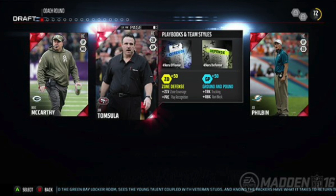First thing you're going to do is pick a coach. You're going to have three options to pick from, and it's always going to be different every time you play this mode. Say you pick the 49ers coach — you are going to be using their playbooks on offense and defense, and also their team style. The 49ers coach is focused on zone defense and ground and pound. I'm assuming that based on the coach you pick, it's going to have a heavy influence on the draft players you're able to pick.